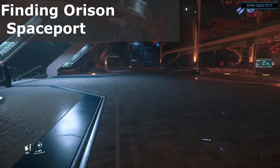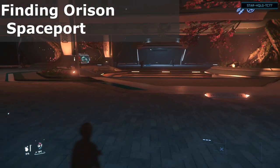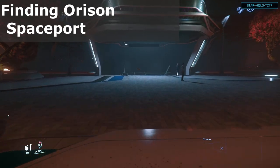Just keep following this path straight down. As we come down the walkway, we have the shuttle on the left that goes to the Providence platform. And then if we turn around, on the opposite side is the shuttle that heads to the spaceport.